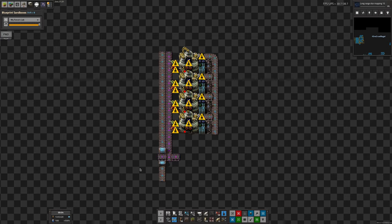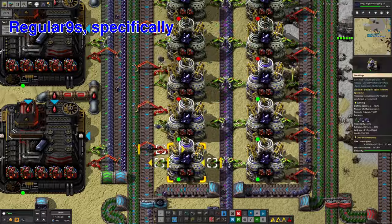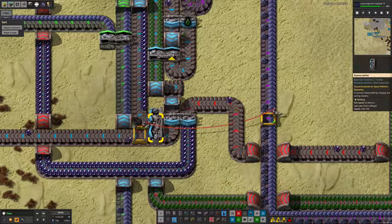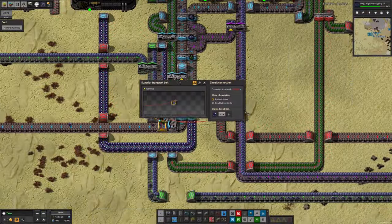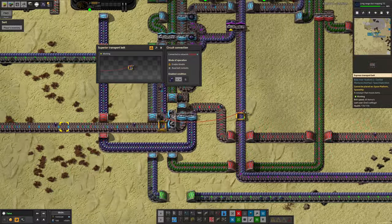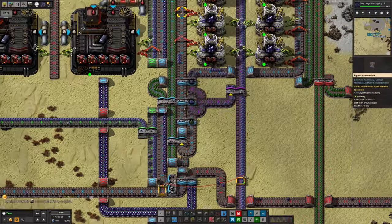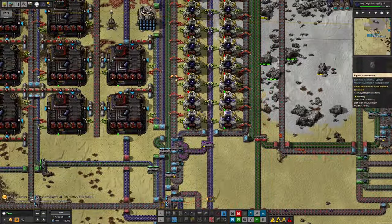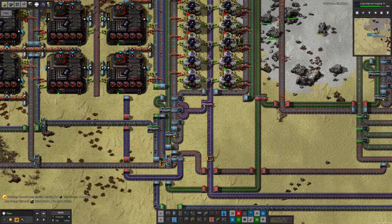However, that would require a fairly significant redesign. Thanks to somebody in chat — I'll put a credit on screen — they pointed out that if I just link these belts across here with a cable like I've done now, and then watch for the crystals to back up along here and only allow this belt to run when there are fewer than eight Naquium crystals on this belt, then that will mean that if it starts to back up and gets to this point, it'll cut off the input. This system will keep running on the inputs available here and use most of it up, so we shouldn't get the jam problem we were seeing before.